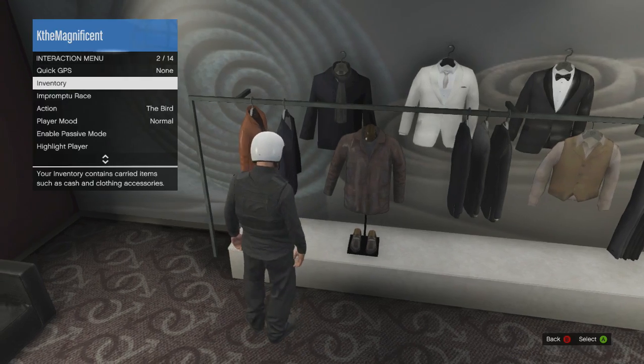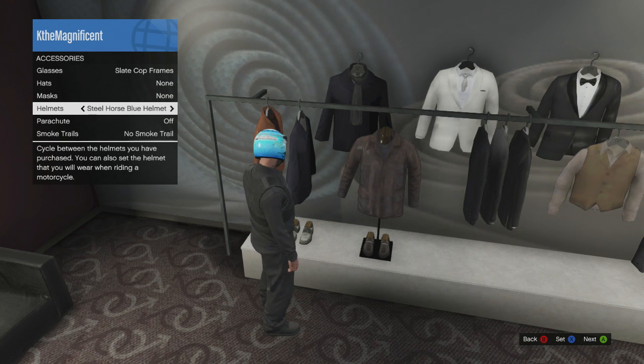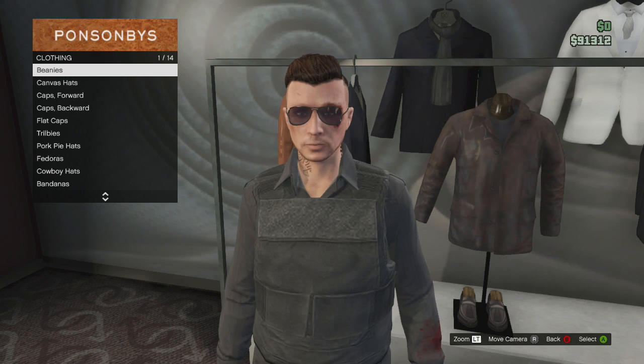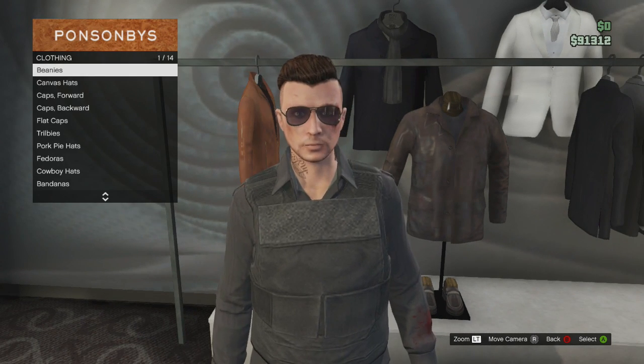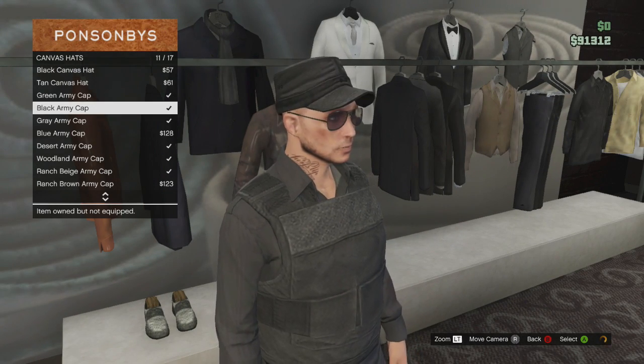Next you want to take the helmet off. Then go to hats and go to canvas hats. At the bottom of canvas hats you've got these different army hats — pick a black army hat.